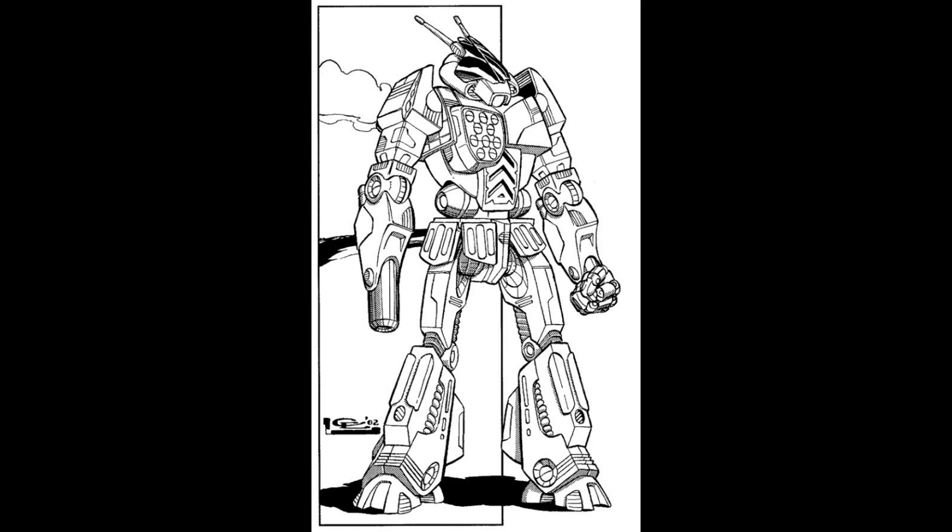The WSP-3A: this was developed by the Outworld Alliance in 3082, and it was armed with one medium pulse laser. While using a smaller engine, its reduced ground speed was offset by improved jump jets, allowing it to jump up to 240 meters at a time. It also included a full head ejection system.